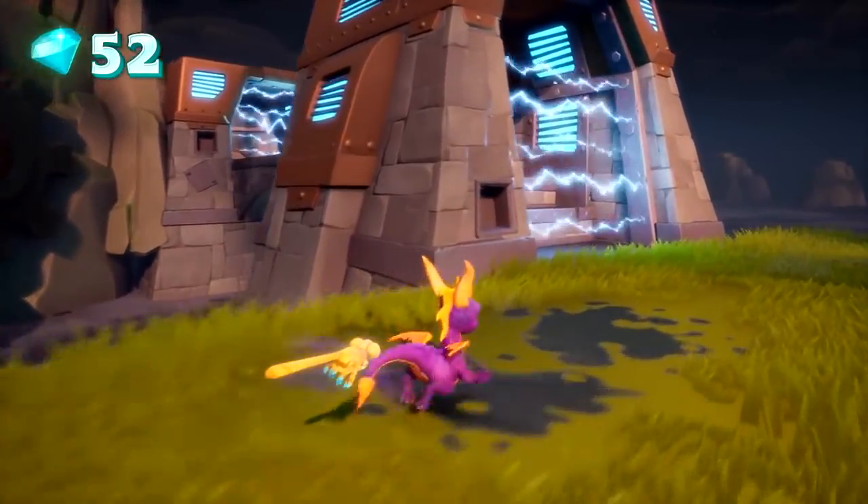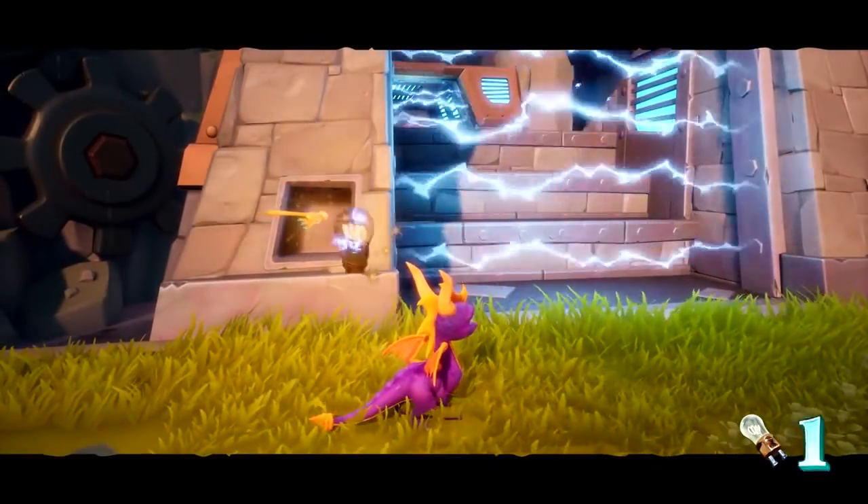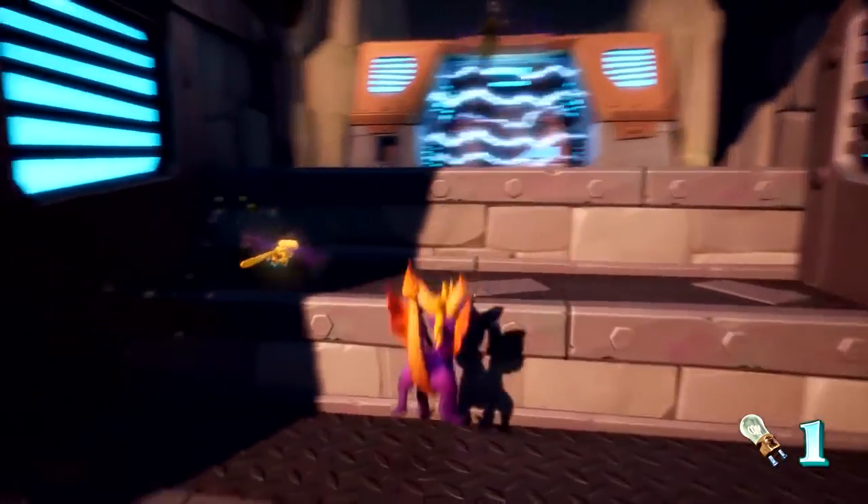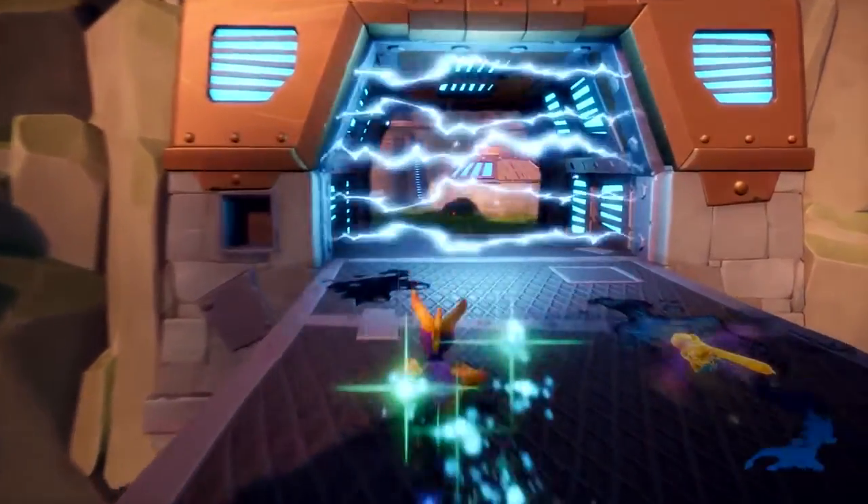The key gameplay devices in the level — the diodes and the force fields — all emit dynamic lighting, which adds a sense of realism and immersion, making the players feel the urgency of needing to turn off these force fields.